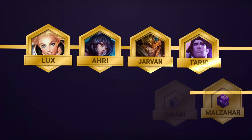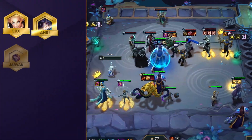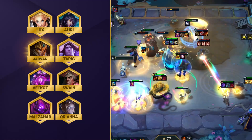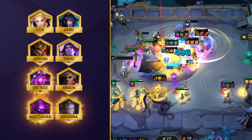First up, we have Arcane Wizards, which runs a full Sorcerer board. The full comp uses Lux and Ahri as your damage carries to heavily buff Swain and Taric in your frontline, and J4 as your Sorcerer Emblem Holder too. And then the remaining Sorcerers — Vel'Koz, Malzahar, and Orianna in the back.